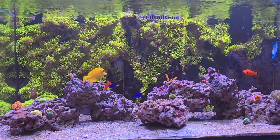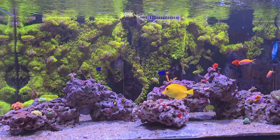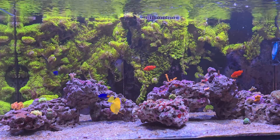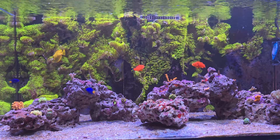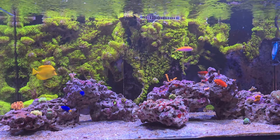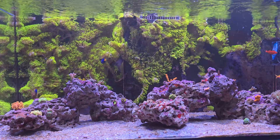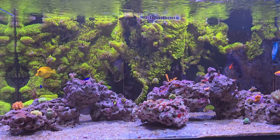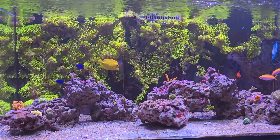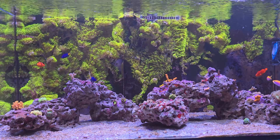My phosphates dropped really low and then my nitrates completely bottomed out — I'll put some Apex screenshots on the screen showing the nutrients bottoming out. It essentially just opened up the doors for the dinoflagellates. That's usually the case: if you knock out whatever nuisance you have really quickly, especially using nutrient control done fast, you'll take care of it but then you'll just open the door for something else. That's exactly what happened.